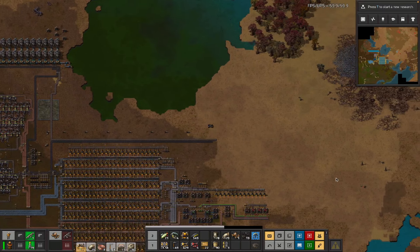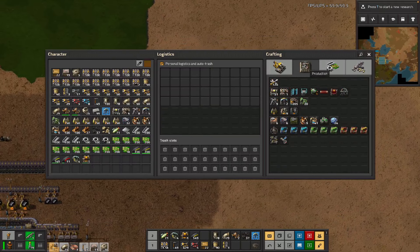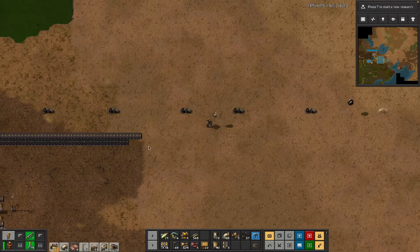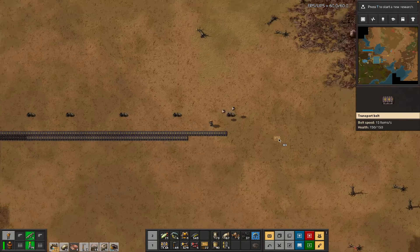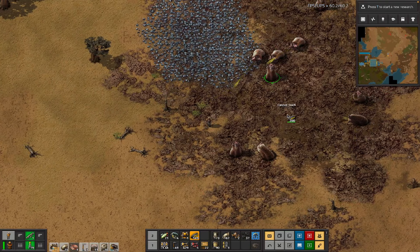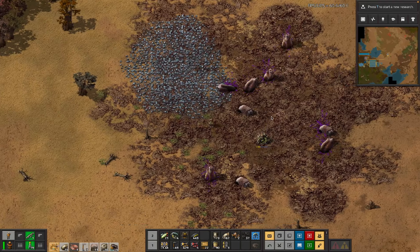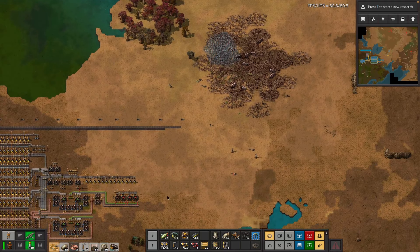We've got to start the petrochem, which is kind of where these worms are - that's fine. Do we have offshore pumps? No, okay, working on things. Where are we going to start this? We've got one gun turret. Gun turret here - I can just put some bullets in it in range of all those guys, they're all going to have a bad time.